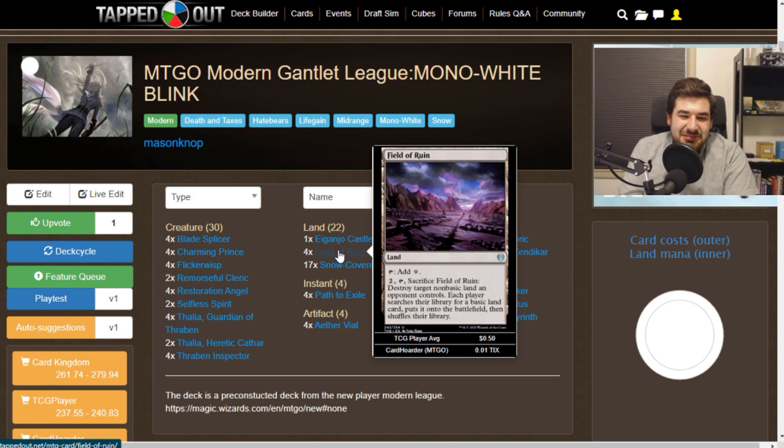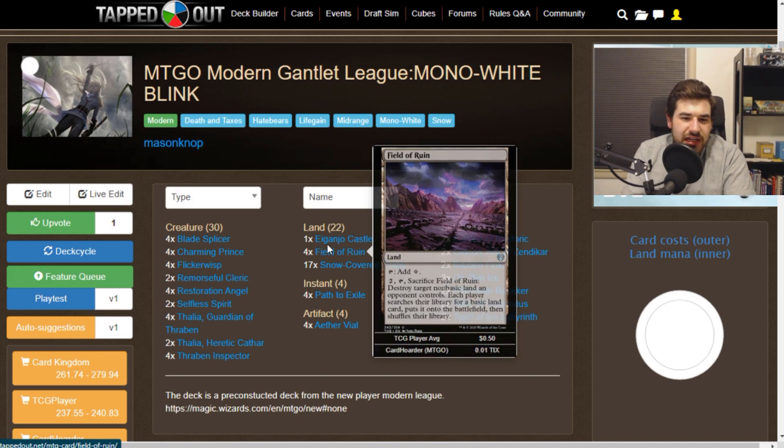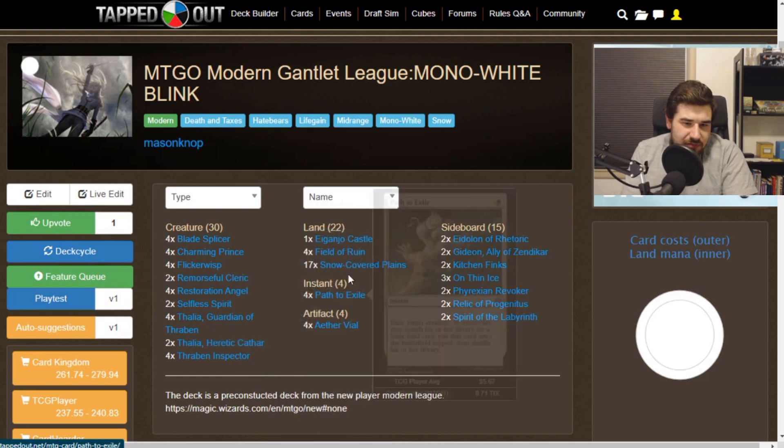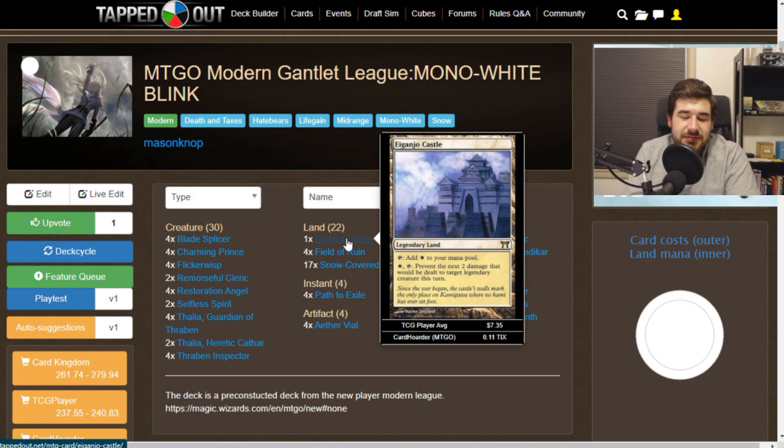Field of Ruin blows up one of your opponent's non-basics, then you and your opponent both get to search for a basic land. It's a more fair version of Ghost Quarter that's also a little bit better. Then we have Castle, which can protect Thalia to some degree. We don't really have any other legendary creatures besides Thalia, but it's some incidental value. This land comes into play untapped — there's no real downside to playing it. I like it when people try to do something extra with the mana base.